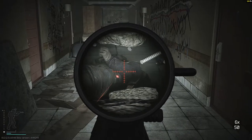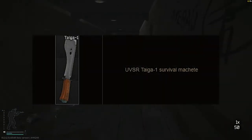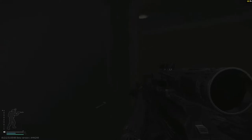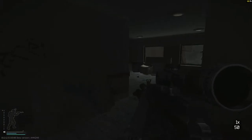Look out for this as well: just like Sturman, his melee weapon that he sometimes has on him can be worth a lot of money, because he has the Taiga — the Taiga survival machete. If you get that, you can have almost any barter trade you want on the flea market done. Like, if you want a key card, you can probably get one for a Taiga. That thing's insane.